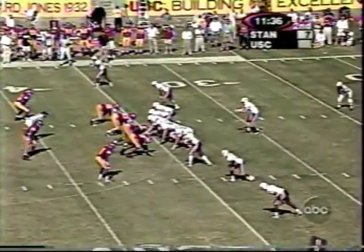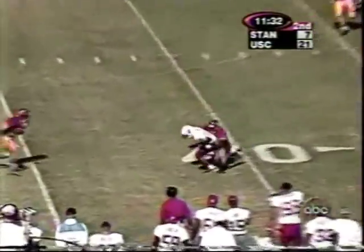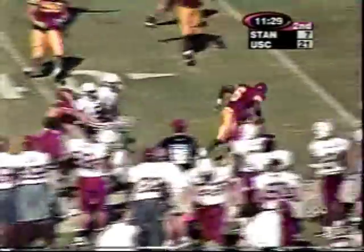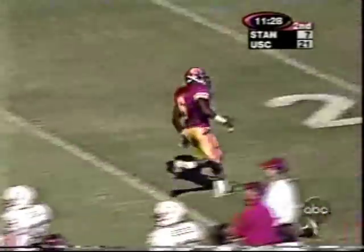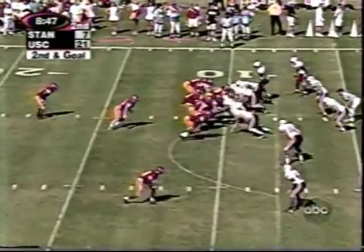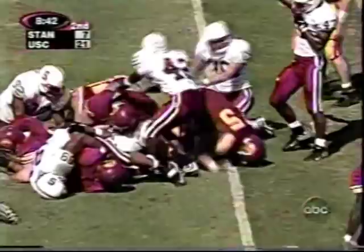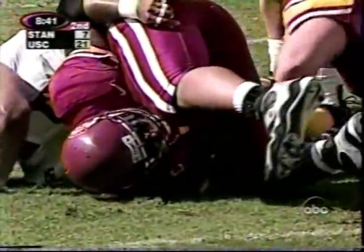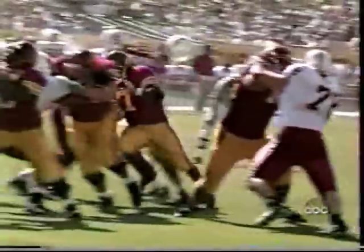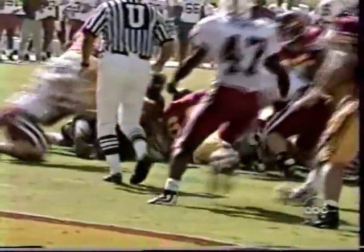Four wide outs on the field as they go to the shotgun for the first time today. The ball is thrown to the outside, caught by Ryan Wells. But Ryan Wells fumbled the ball away and Southern California comes up with it. The ball is just beyond the 10. Martin gets it and Chad runs it to the 6. The ball is loose — Stanford's got it. Big number 99, Andrew Curry there, and Pfeiffer with the recovery. Big play for Stanford.